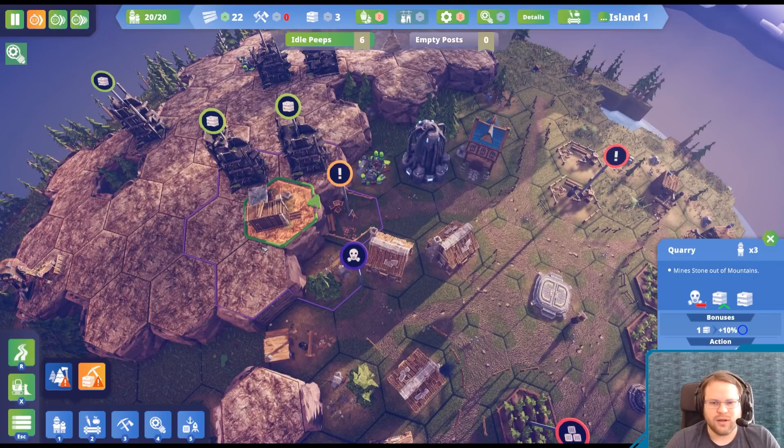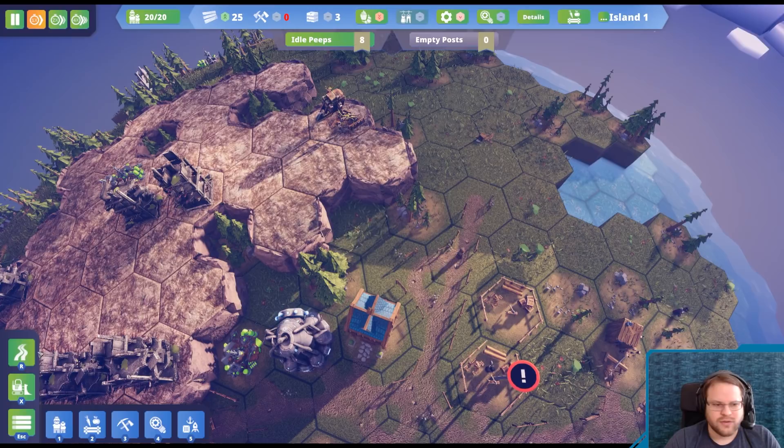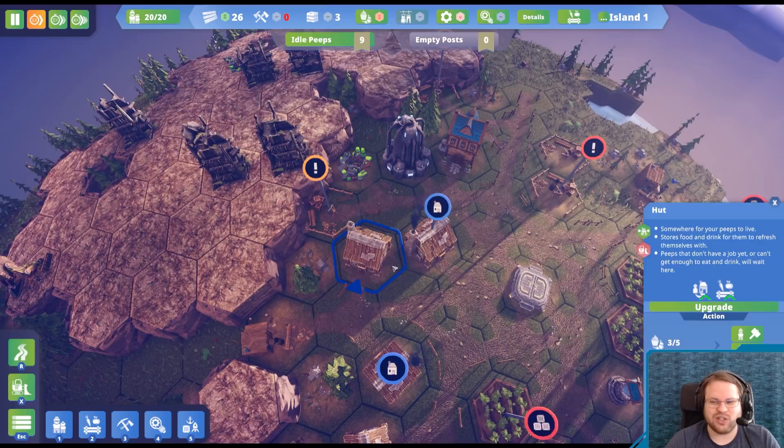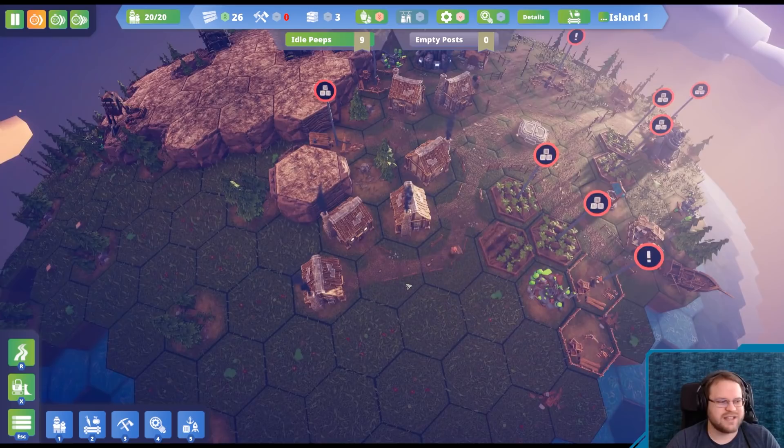Now, we could put a quarry there, except we really don't want to. Because this is a library. So I'm actually going to put a secondary elevator up here and use that for the mine. Because if I put it here, we're going to have pollution potentially near this hut, and that'd be a bad thing. We can upgrade the huts — how much would that cost? We need house technology before I can upgrade the huts.